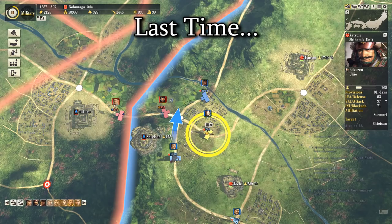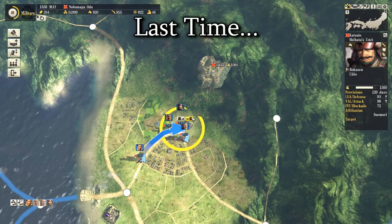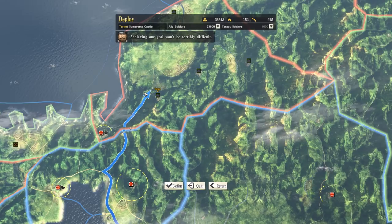Welcome back to Nobunaga's Ambition, where last time we ended up at war with an enemy coalition in all directions. Luckily, to the west we were just finishing the war that was already going on before that. In the east, our allies are still distracting the Takeda by dying to them, and in the north we quickly stormed and knocked the Azai out of the war, although we still have to go in that direction to attack the Asakura as well, and now the Takeda are becoming a greater concern in the east.